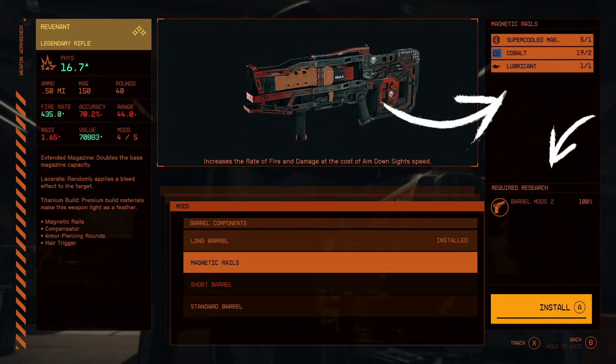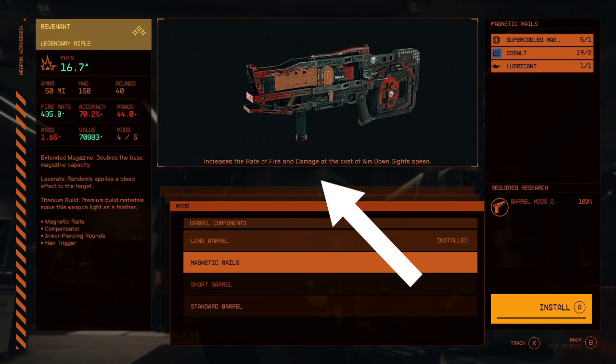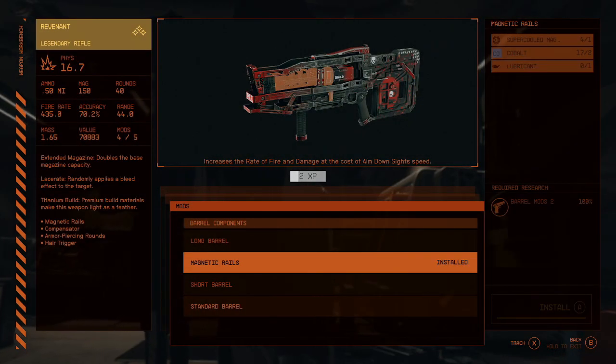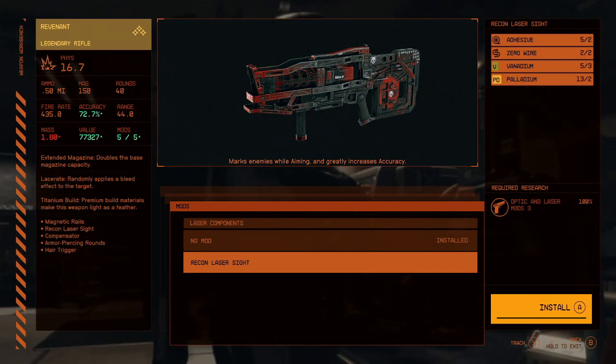In the top right you can see the craft components you will need, and in the bottom right you will see the research required. In the middle you get a brief description of what the weapon mod will do, and in the top left you can see the current stats on the gun and what's going to change when you put those weapon mods on.